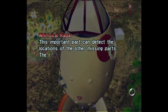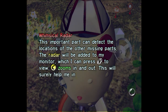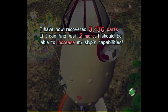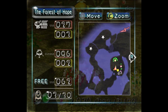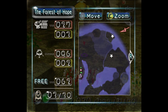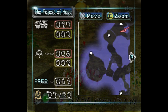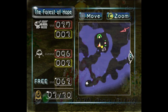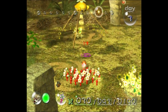This important part can detect the locations of other missing parts. The radar will be added to my monitor, which I can press Y to view — it zooms in and out. Now we have a map, and we can see the shaded parts there are water. Olimar can go through water, but Pikmin cannot, so we're going to have to deal with that when it comes up.